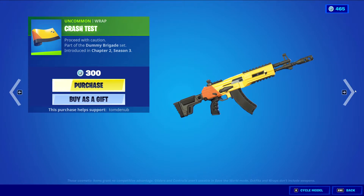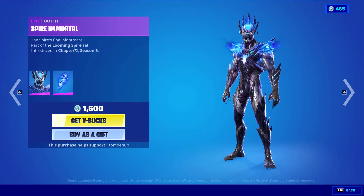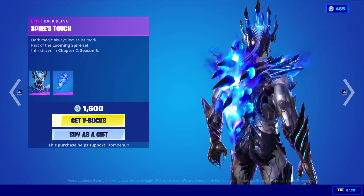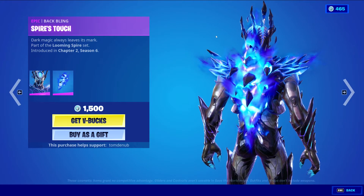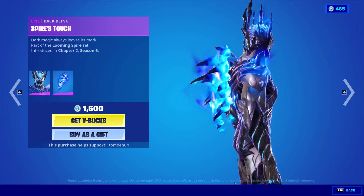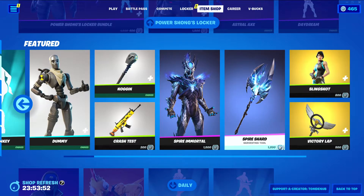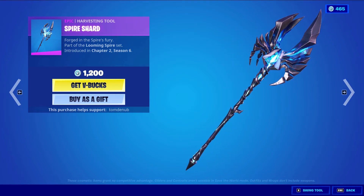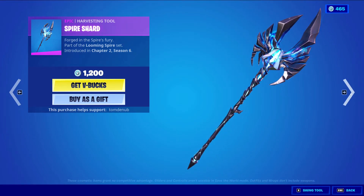The Crash Test wrapping pairs well with the first style of the Dummy skin, not as well with the secondary style, but you can still use it on whatever. We have Spiral Immortal with the Baffling Spire's Touch epic skin — I love the skin, the colors are really nice and the baffling is probably my favorite part. We also have the Spire Shard epic harvesting tool — a pretty nice harvesting tool, love the crystal in the middle and the animation.